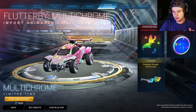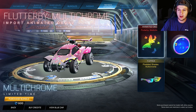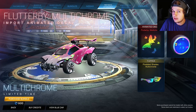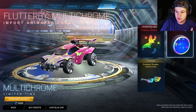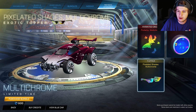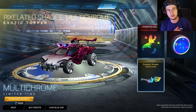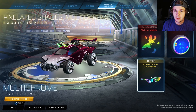I think this bundle is probably not worth it, in my opinion. You have the Flutterby Multichrome, which looks really, really good. There's the Hanasha JRL Multichrome as well, which I'm just not a huge fan of — I don't really think they look super good. And then you have the Pixelated Shades Multichrome. From a value standpoint, the Pixelated Shades trade for like 800 credits, so this is probably worth it.